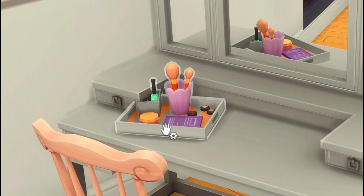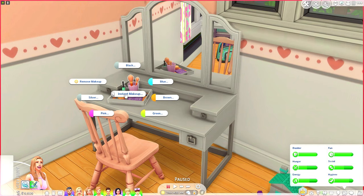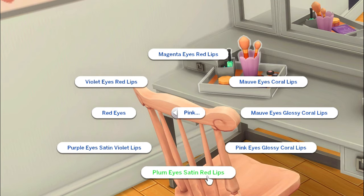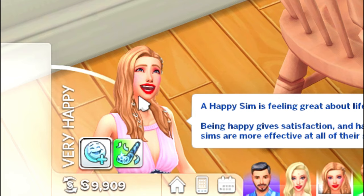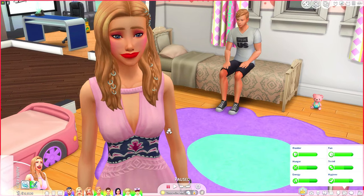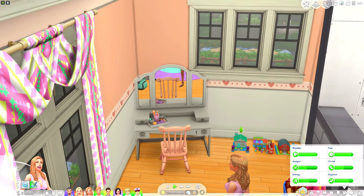Over here we have a functional makeup set that is really neat. If you click on it — it's called instant makeup — it gives you different colors you can apply to your sim's face. You can do pink magenta eyes and red lips, plum eyes with satin red lips, or magenta eyes and red lips. Her face instantly changed without us having to do anything else, and if you don't want the makeup anymore, you can remove it and it will go away.